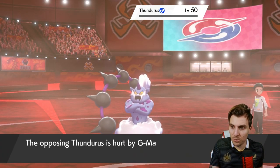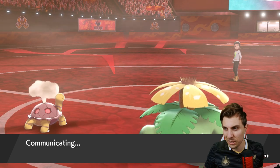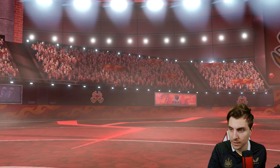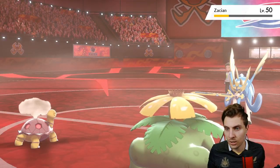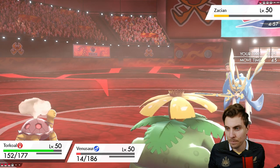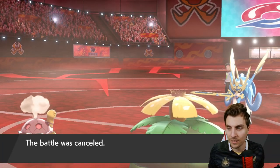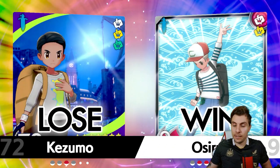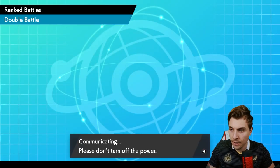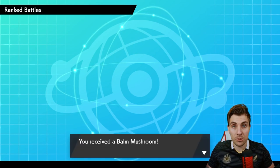We see Wild Charge into Torkoal plus recoil damage. Burning Jealousy probably picks up the knockout now as a single target move with the sun — and the residual damage does the job. We've got Zacian left, and with Venusaur in the sun with Chlorophyll — even though Reflect is gone, it's pretty difficult for my opponent to come back at this point. The shiny Zacian comes in — I still haven't picked up my shiny Zacian, I need to get a code before that expires. Very good game to my opponent — two decent games showcasing how the team runs against the bigger comps we'll see in the format.